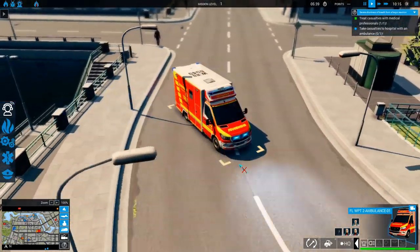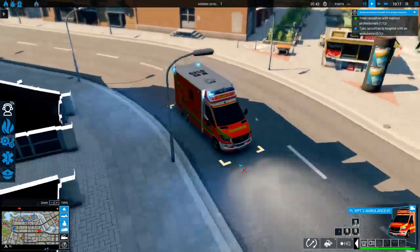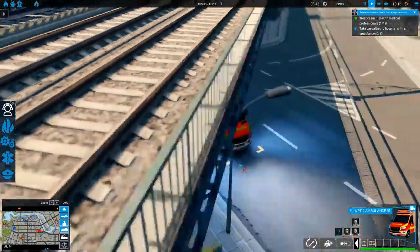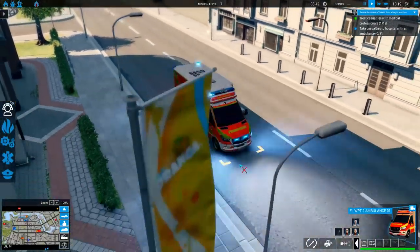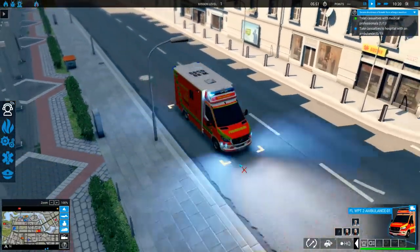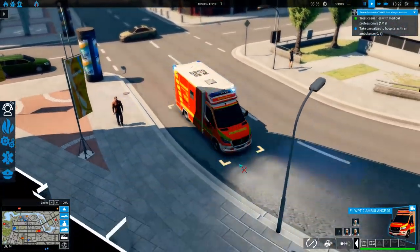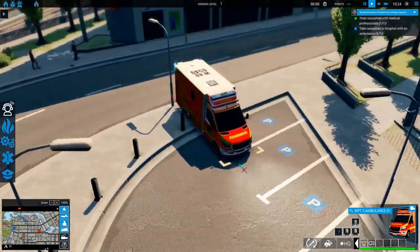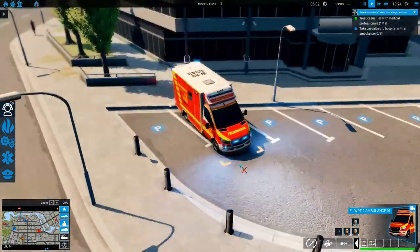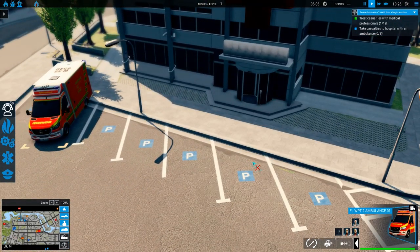Once they arrive at the hospital it just goes into an automatic mode where it despawns the patient. If there was an emergency doctor on the bus, he would also despawn and spawn back in his emergency vehicle.